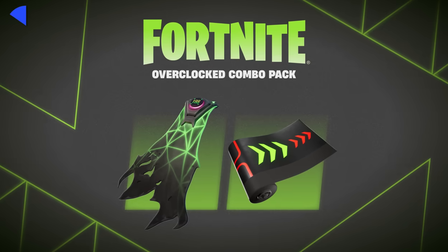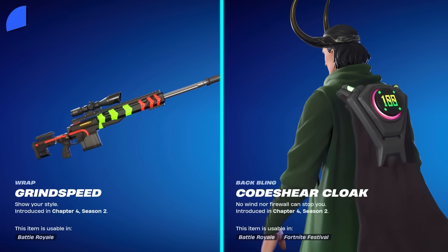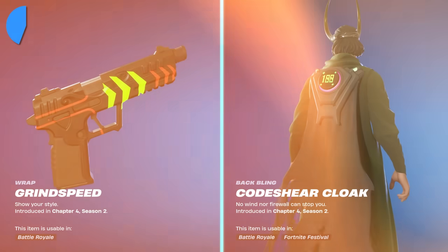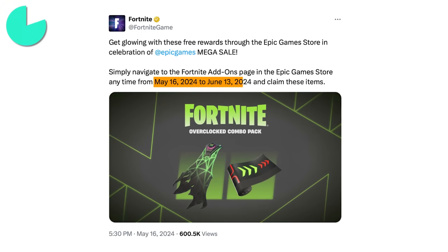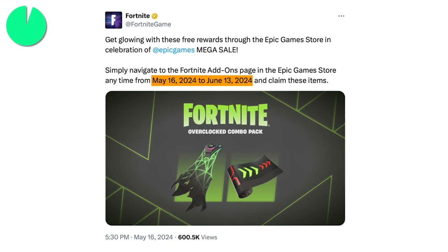If you're looking for some free cosmetics, now's the perfect time — Epic's giving a back bling and wrap completely free as part of their mega sale. All you have to do is navigate to the Fortnite add-ons page in the Epic Games store between May 16th and June 13th, and you'll see these items granted to your account.